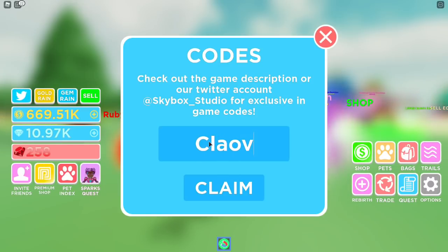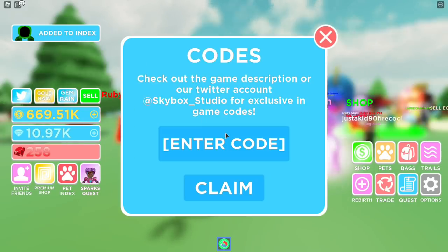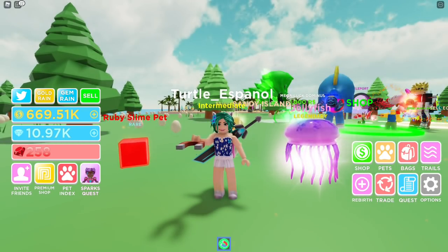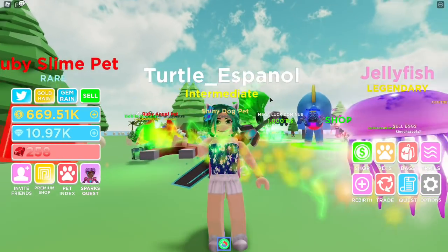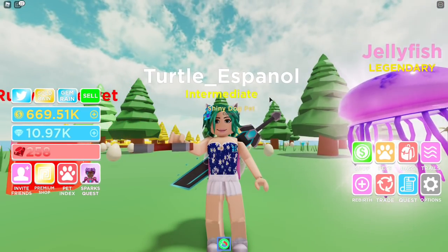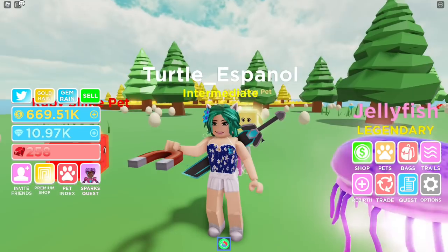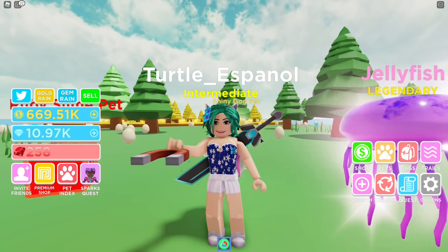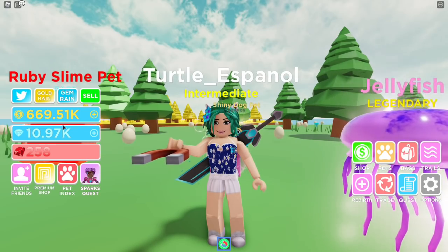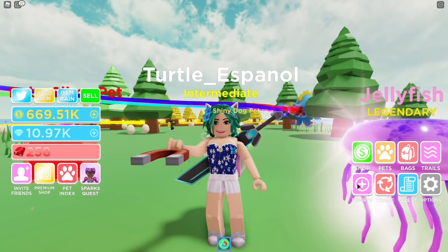The next code is 'clover' — claim that and you get a Lucky Dominus, which is another legendary pet. That is the quickest way to get these legendary pets, because I struggled so bad yesterday on my main account. I opened so many eggs and was just not getting the legendary pet. With these two codes, you can get the legendary pets right away and not waste any time, and then complete your quest a lot faster. Make sure you rebirth too, because that helps you collect things faster.